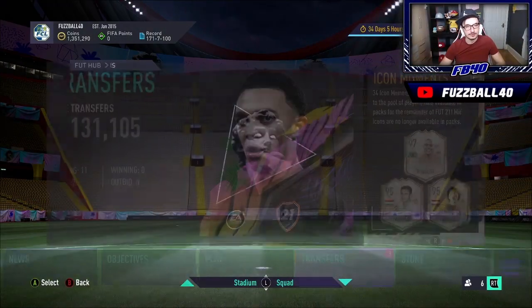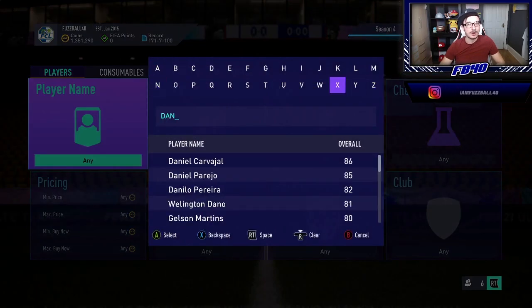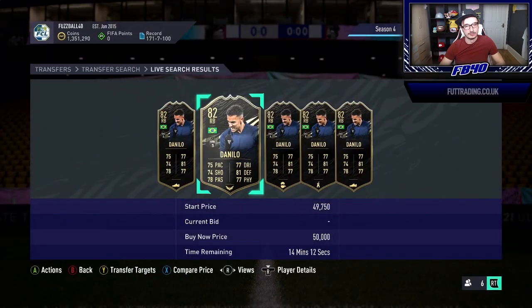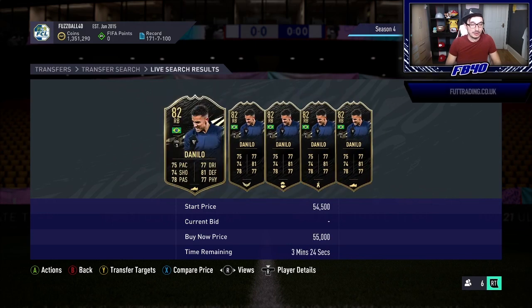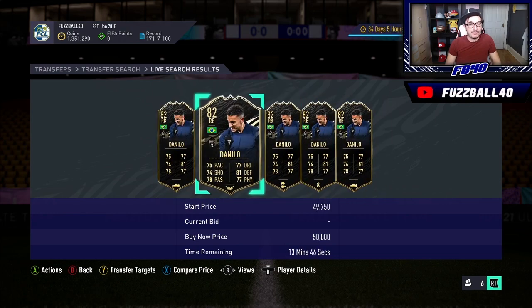Let's go to the transfer market and look at Danilo. Even if they've got a team of the week above it at the same price, this still works. There's one listed at 46,000. Looking at his sales history, we know one sold at 46,500, one at 44,000, one at 54,000. There's a 46,000 with a shadow chem style on him, which fits two types of criteria. You could potentially pick up these 46,000 ones and sell them for 54,000 if you're willing to relist a lot.